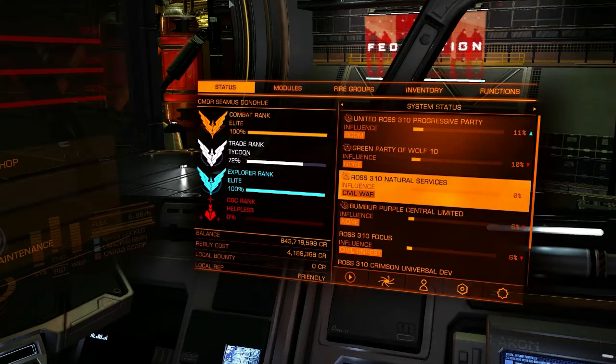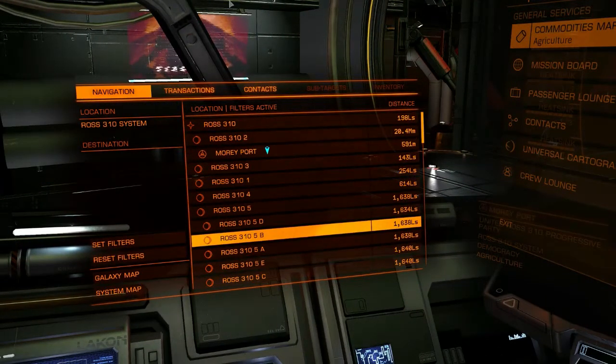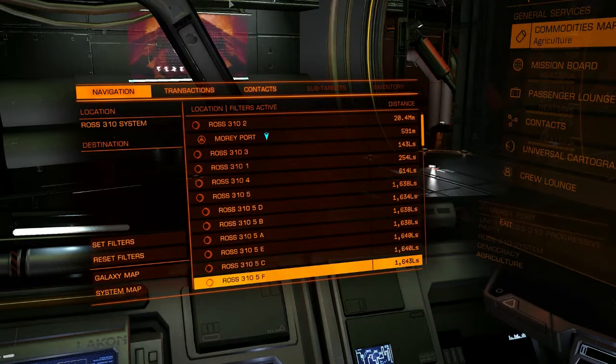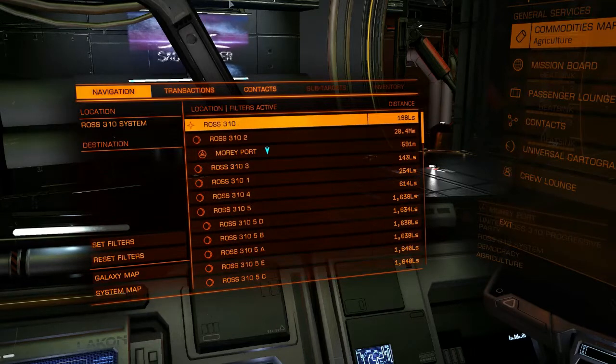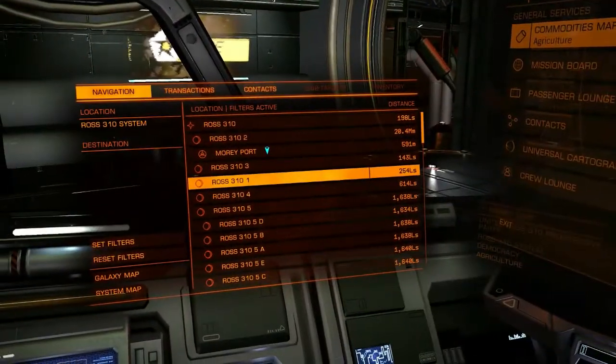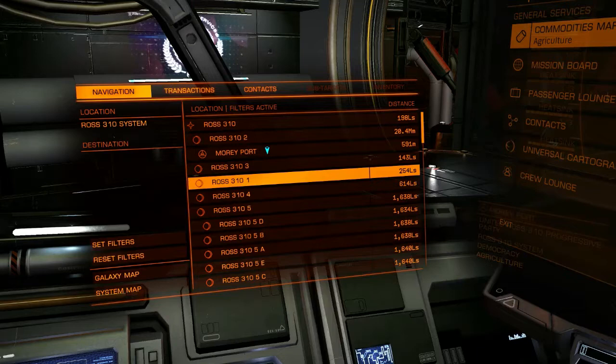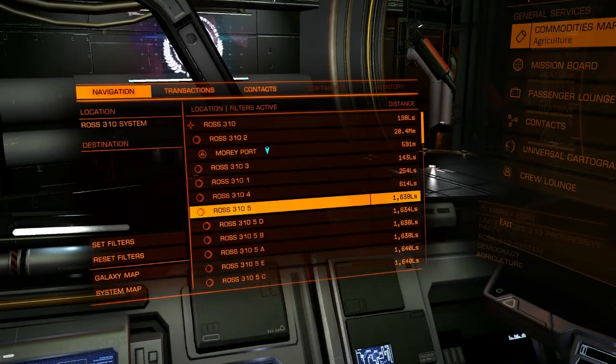If one of these factions were from outside the solar system, that would make it just a war rather than a civil war, but it doesn't really make a difference either way. Whenever there's a war or civil war, you will see conflict zones show up in the navigation panel. They're not visible right now because I just logged into the game, so I'm going to have to undock before these become visible. If you're in space, you can see conflict zones within 1,000 light seconds of you. From my earlier flying around the solar system, I know there are conflict zones near planet 1 and planet 5.